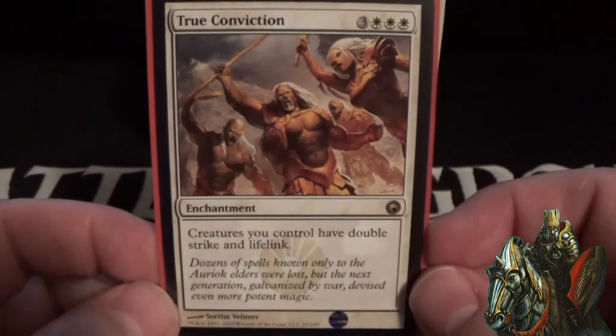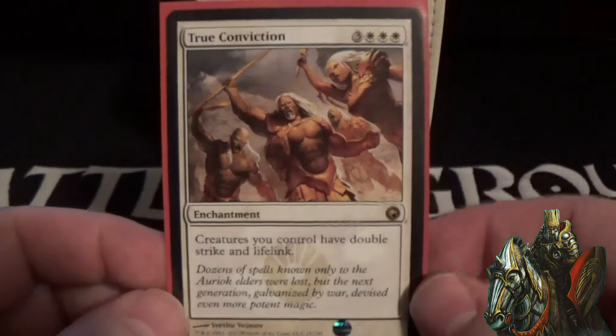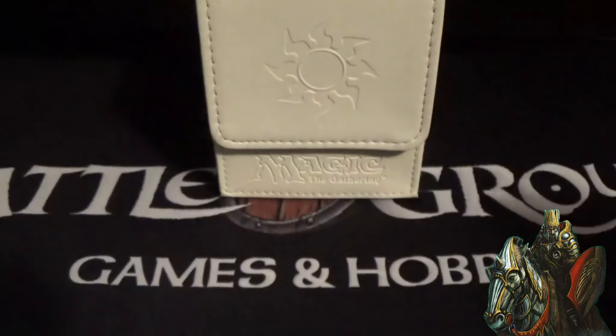True Conviction is a six-cost white enchantment — creatures you control have double strike and lifelink. Because why not give your creatures double strike and lifelink? Those are the enchantments.